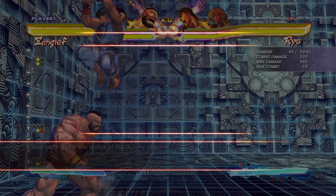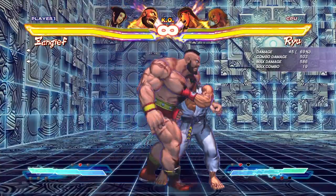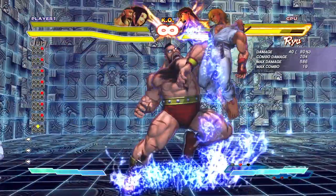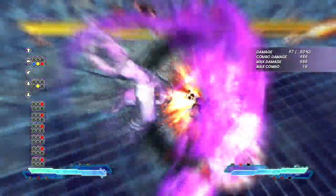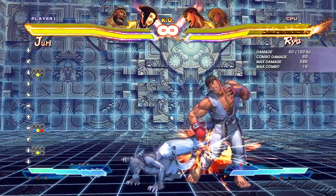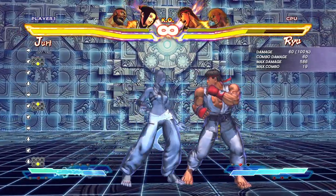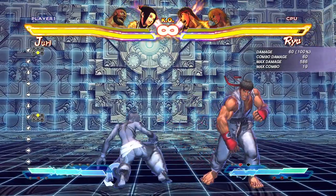Now we'll call in a partner to show you quickly. You do any launcher when they're not airborne — like this — and then the Super. That's crouching medium kick; I use crouching medium kick for almost everything. You can mix it up with whatever you want, but this one does a lot of damage. The crouching medium punch does 60 damage and this also does 60 damage, so it's the same — yet in that last version this did more, which is another reason to stick with it.